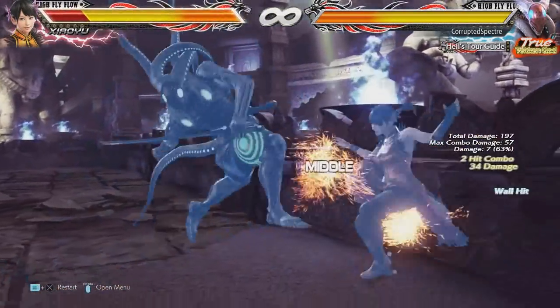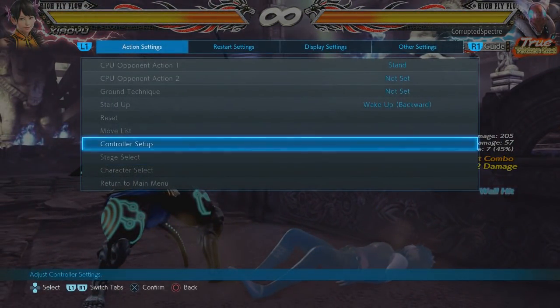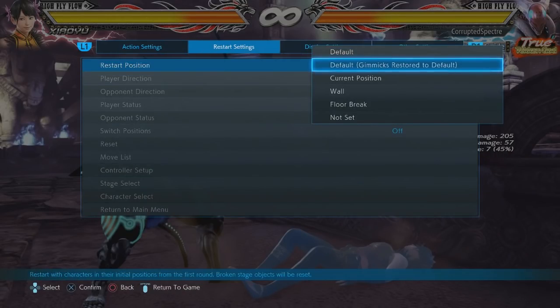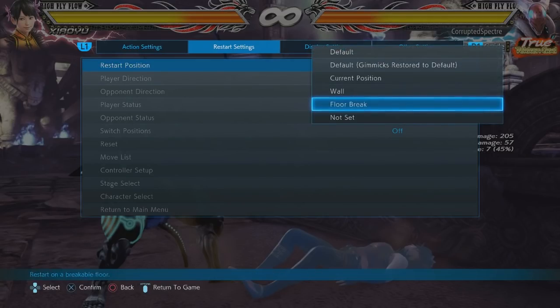Also, what I failed to mention while I was doing wall bounce combos is that Yoshimitsu's full crouch down 4-4 is now a homing move, so this move just tracks both ways. You actually have to at least commit to blocking it as opposed to sidestepping it or doing anything that involves sidestepping. I think that is it — thank you for watching. I'm going to try to make up some combos.